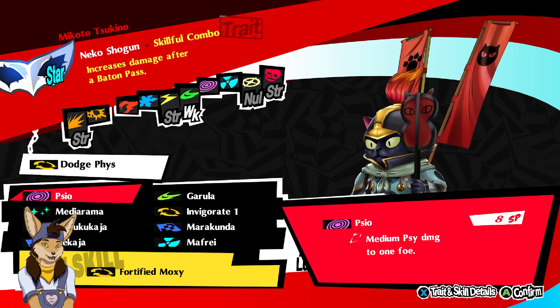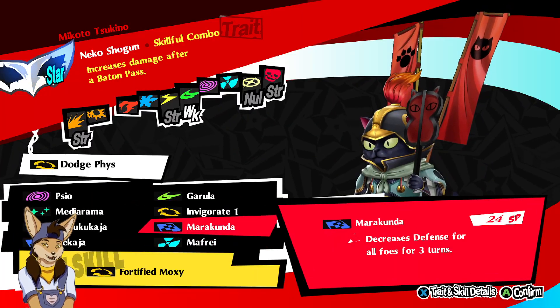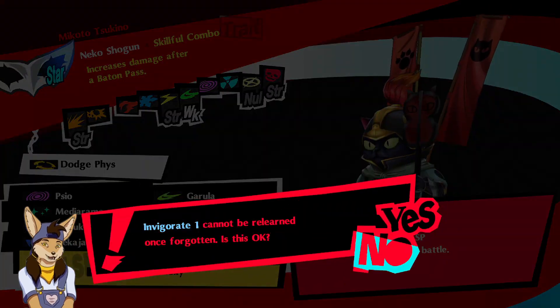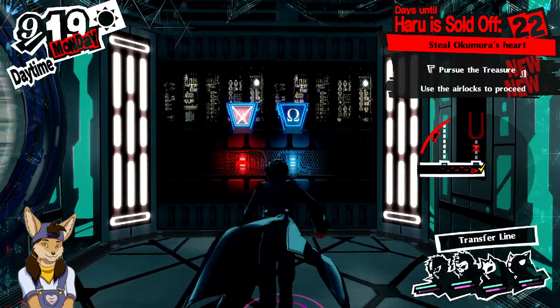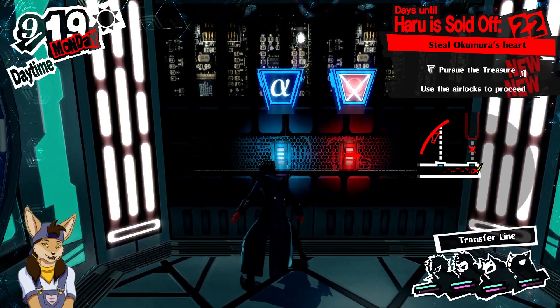I think I sure leveled up. Fortified Moxie — increases critical rate during an ambush. That could, of course, be useful. But I also need all these debuffs and such. I always ambush everything, so a permanent critical rate boost should be really useful of course. But I also need these other things. I definitely want Invigorate 1 — actually, let's get rid of Invigorate 1. I'll deal with it. It helps with my SP, but, you know.